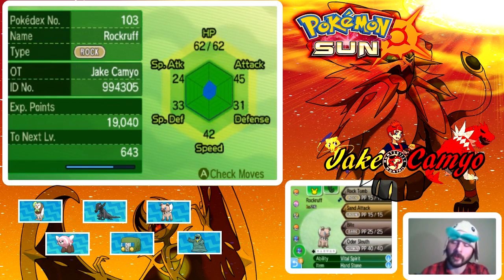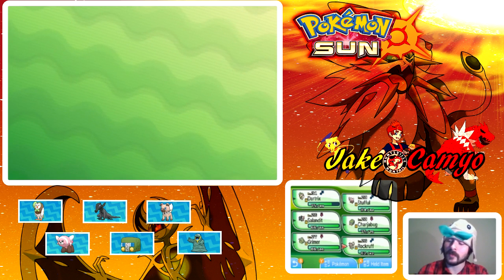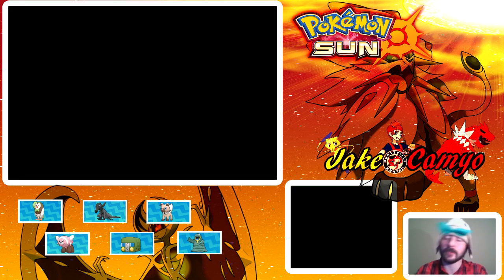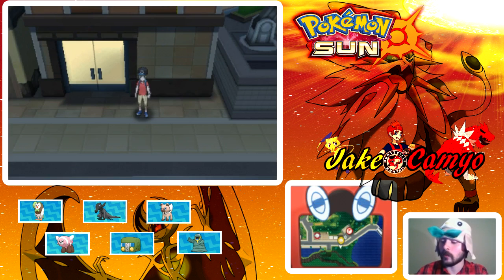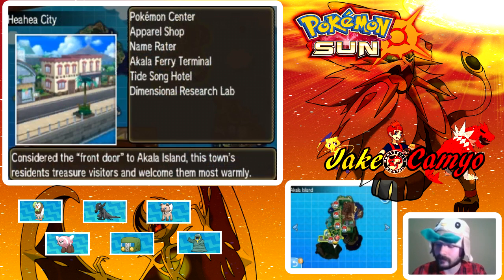Taking up the rear, hero of the team — our level 26 Rockruff, who has Rock Tomb, Sand Attack, Bite, and Odor Sleuth. His ability is Vital Spirit and he is holding Hard Stone to boost up his Rock-type moves. That is our team, guys. I'm super happy with our team right now. So we're going to finish exploring this town here, which is Heahea City.